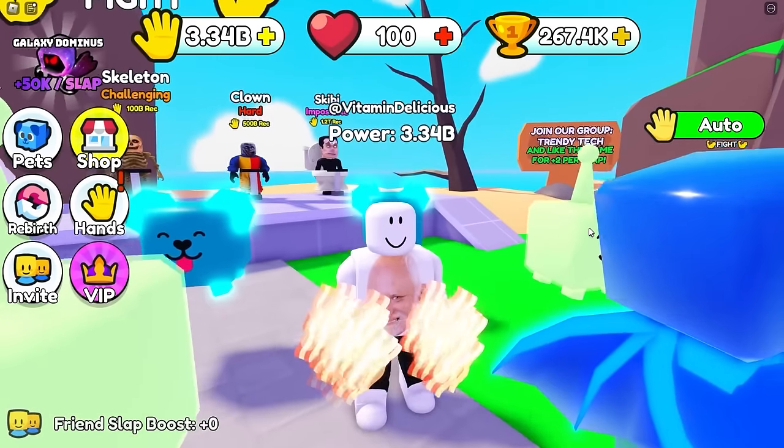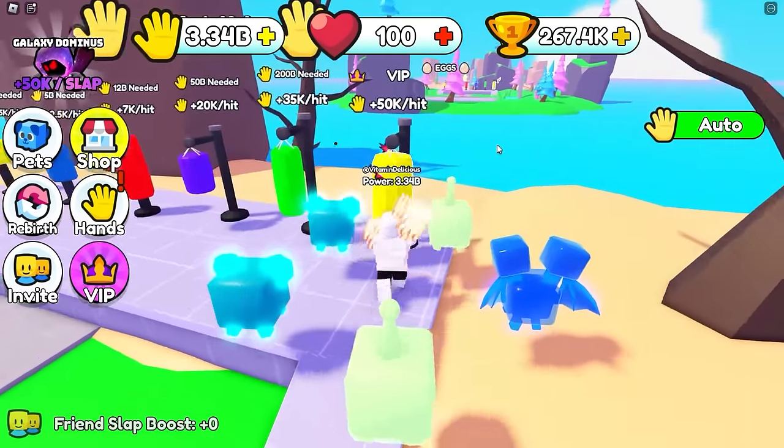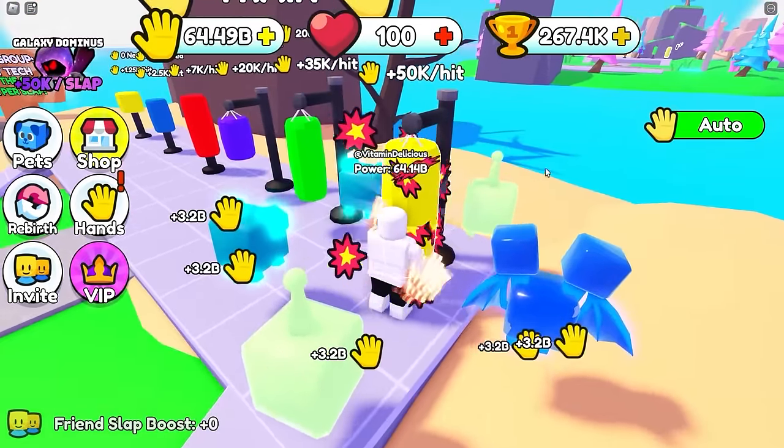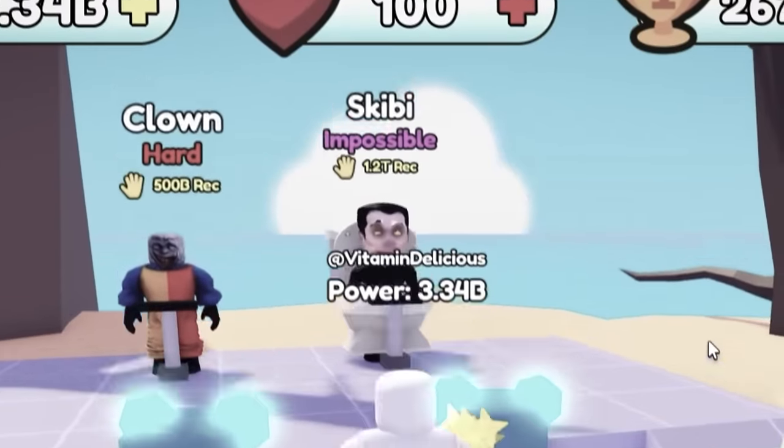VIP bag plus 50,000 per hit - 3 billion power every time I smack it! That's what I'm talking about. I need 1.2 trillion to fight the Skibidi toilet so I'm just gonna sit here until I have that. Look how fast it's going up - this is actually insane! The next hand needs 320,000 wins. I can probably get that in one win - I can already beat the clown because I'm at 500 billion.